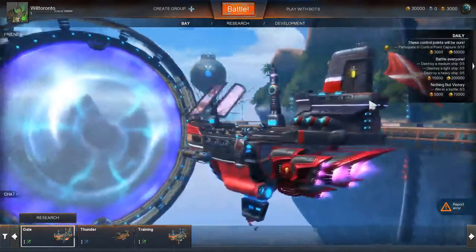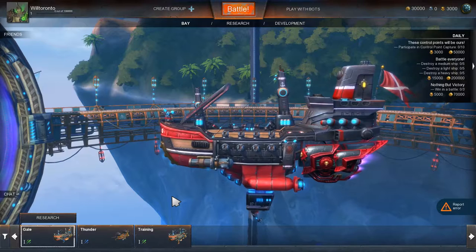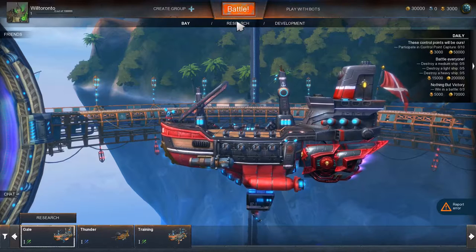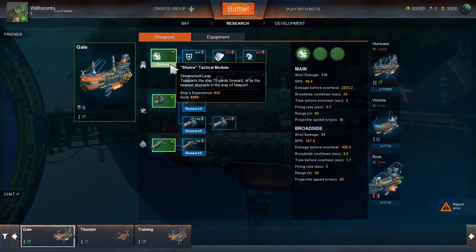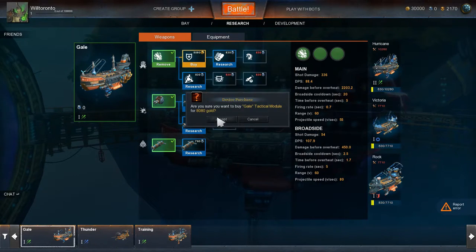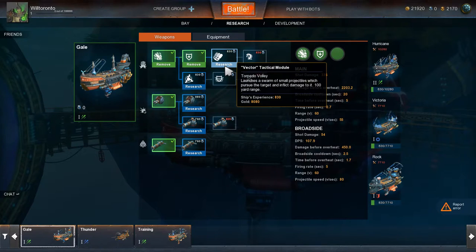The best ship to take currently is the Gale class. Click on research and you can spend free XP points - I've got 3,000 right now. There's a dimensional leap that shoots you forward 75 yards - that goes in slot one. I'm going to research shield repair and buy it - that goes in slot two automatically. Now I'm going to research torpedoes.